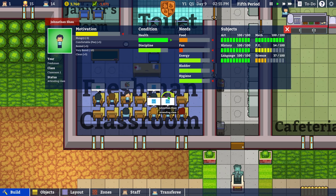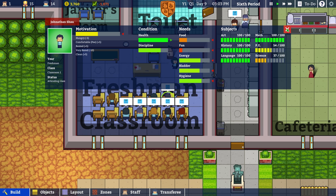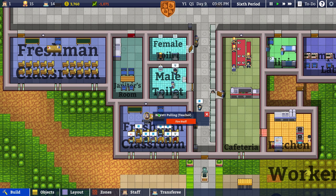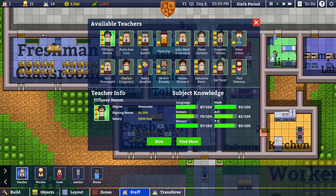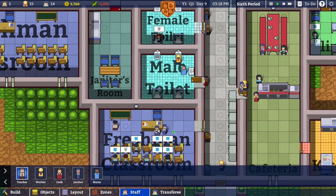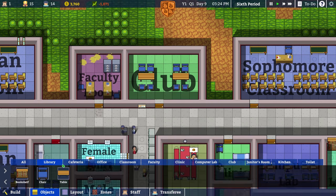Why is everyone so upset? Are you learning art, science? Look at that — subjects are all pretty good. I'm fairly surprised. We're gonna need a better science and physical education teacher, I guess. Is that your fault, Barrett? What about Tiffany? It's five hundred a day but she's really, really good. I could hire her, but it's like six thousand signing bonus — that cost me a lot of money when I kicked the other two out.